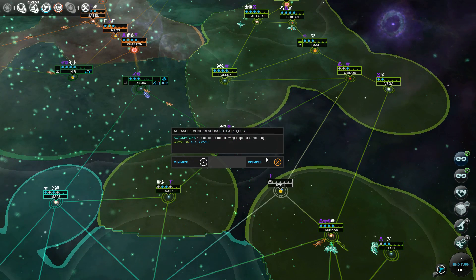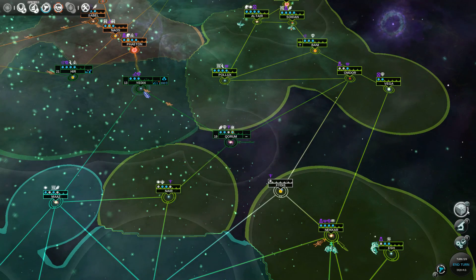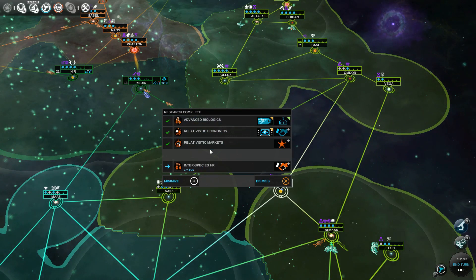Automatons has accepted the following proposal — Cold War. Relationship has improved, we get 150 dust — or 1,500. Whatever. Just completed three sciences at once.